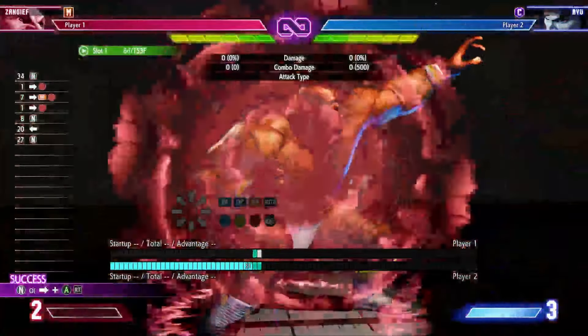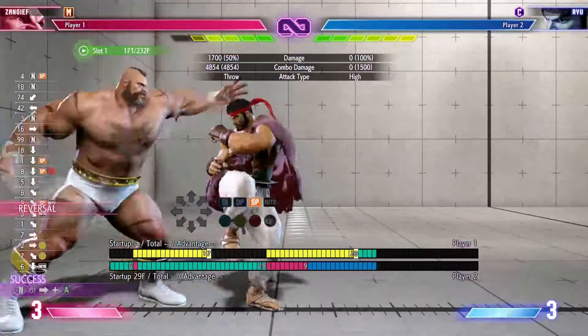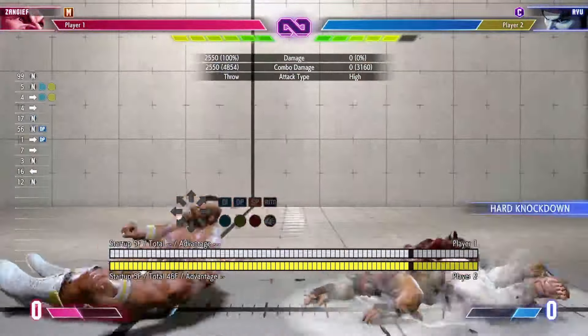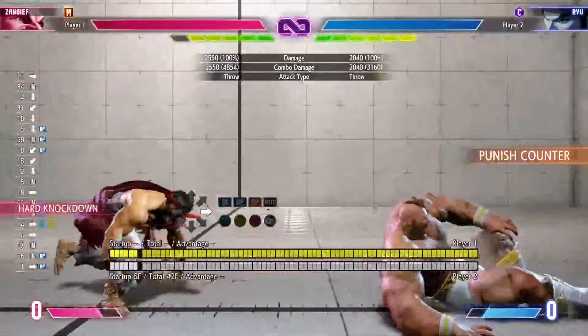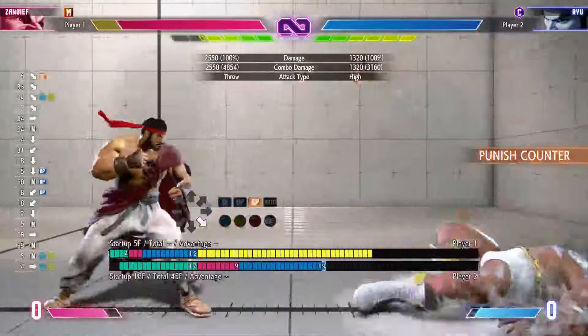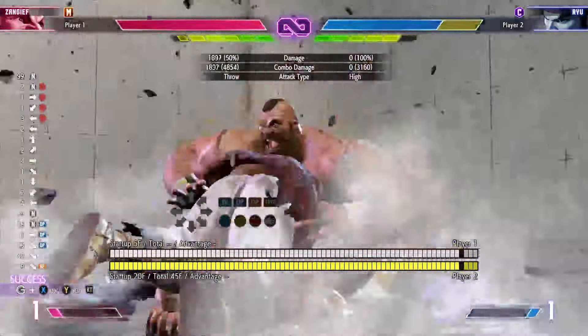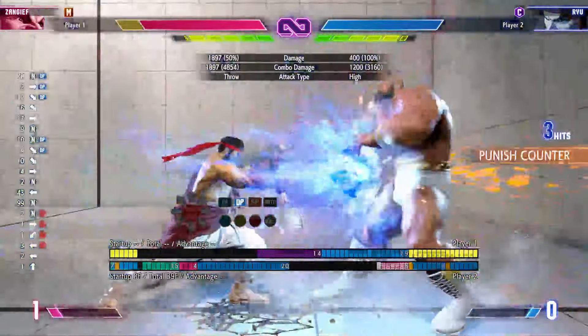A jump-in you can anti-air, a whiffed attack you can punish, a particular combo ender that is negative enough to be punished. See how long you can mentally take not pressing all the buttons, and practice that. Passive play is patient play, but it's also about striking when it's your moment and not letting it pass by.